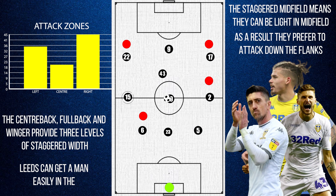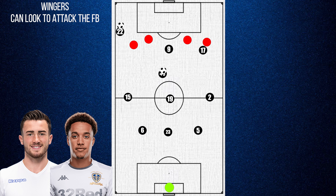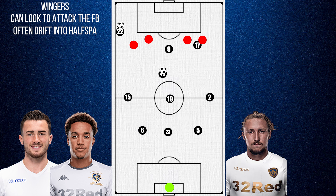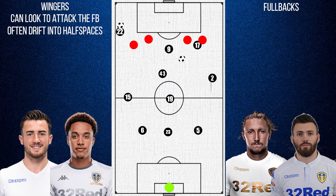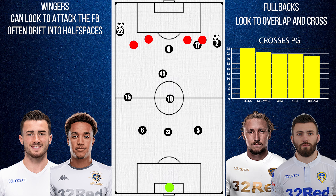So depending on who the opposition picks up, a different man can be free. And of course, this is also affected by players coming to support and mark from the centre. On both sides, we see the winger attack the fullback at times with the ball. But often they move into the half spaces instead, allowing the highly attacking fullbacks to overlap and look for the cross. In fact, Leeds averaged a league-high 25 crosses per game.